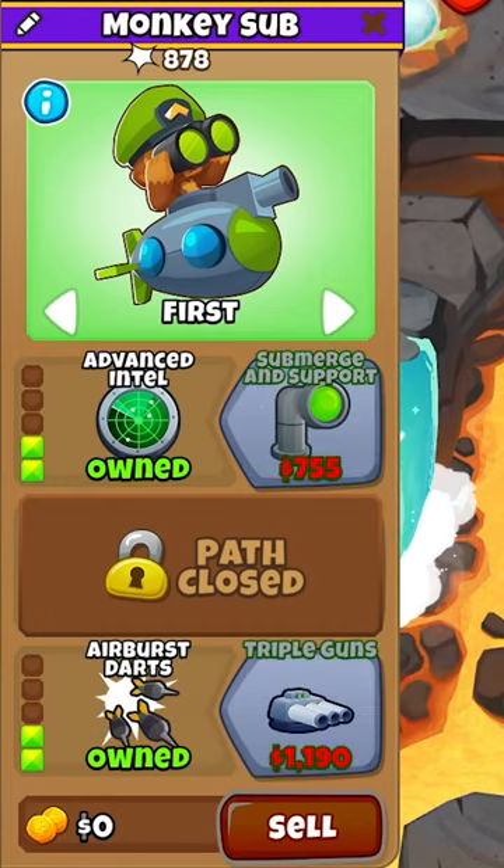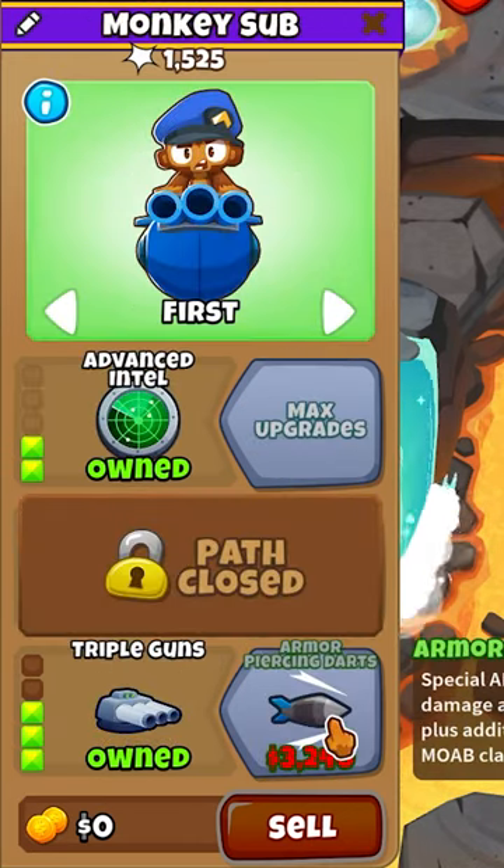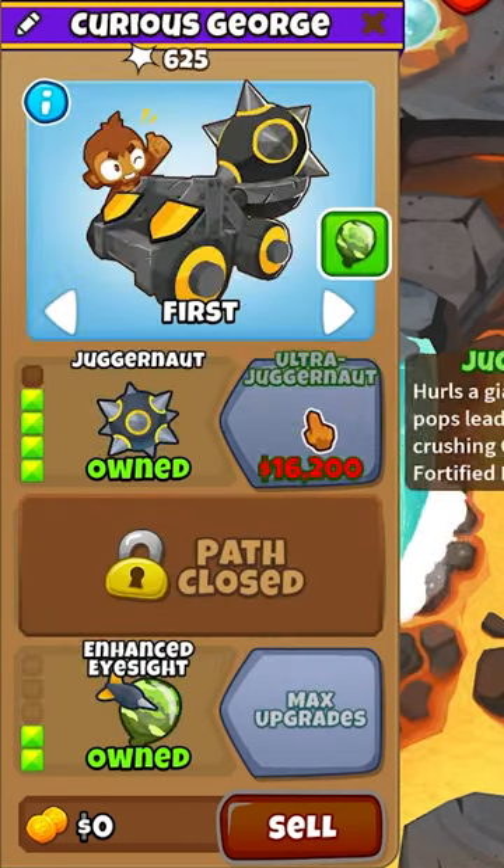Upgrade your sub to a 202, upgrade your dart to long range, and enhanced ice sight for the camos. Upgrade your sub to triple guns, and upgrade your dart to a spikapult, and then juggernaut.